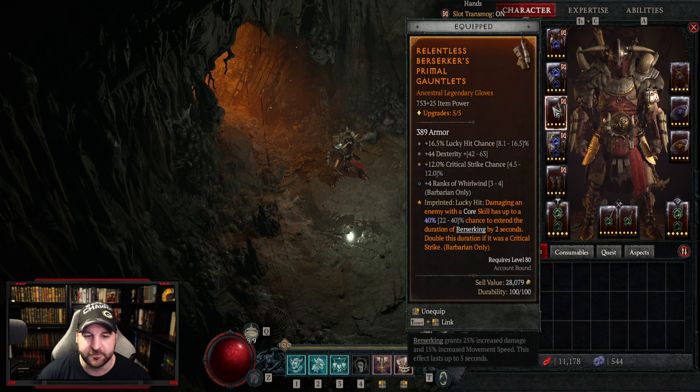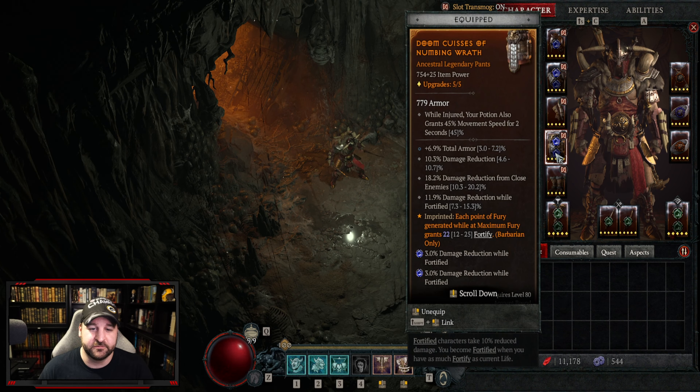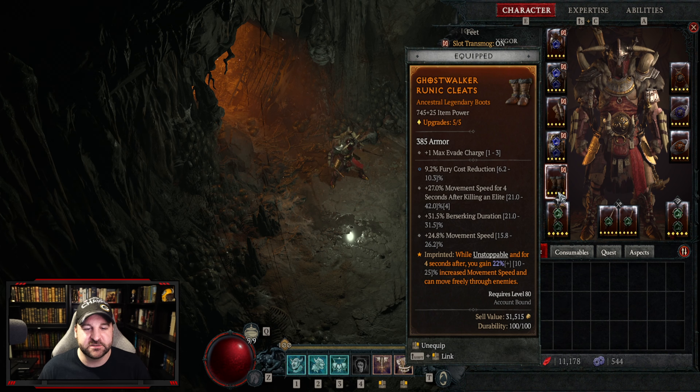For bracers you want lucky hit chance, critical strike chance, four ranks of whirlwind, and one other stat — ideally strength, all stats, or damage to injured enemies. The bracer should be imprinted with the aspect that extends berserking uptime by two seconds. For legs, you want damage reduction, damage reduction while close, damage reduction while fortified, and total armor, imprinted with the aspect that gives more fortify per fury spent while at maximum fury. For boots, go with Ghostwalker for more speed, and look for fury cost reduction, movement speed increase after killing an elite, berserking duration, and movement speed.